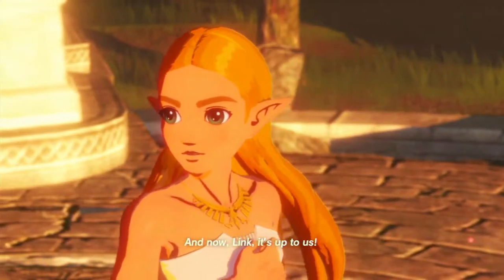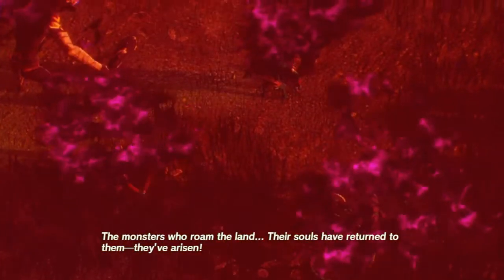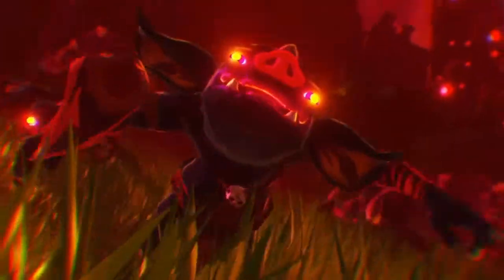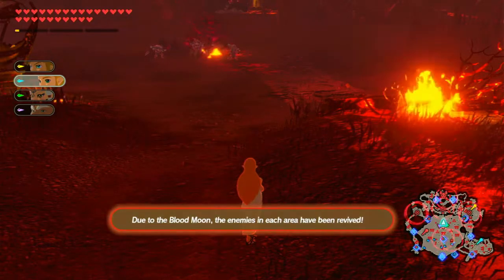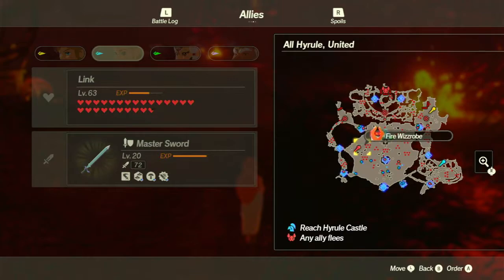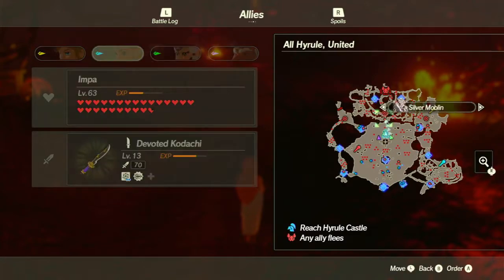And now, Link. It's up to us. Oh no! The blood moon rises. Ganon's magic works its strongest now. The monsters who run the land, their souls have returned to them. They've arisen! Due to the blood moon, enemies have respawned everywhere. We've been moved automatically by the game. Oh my goodness. Everything is back. We need to go fight everything.